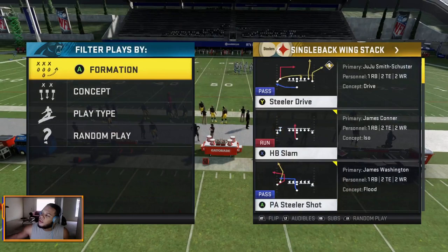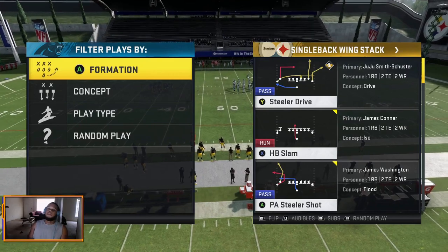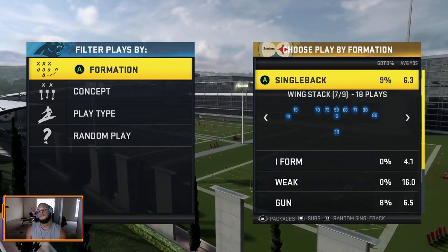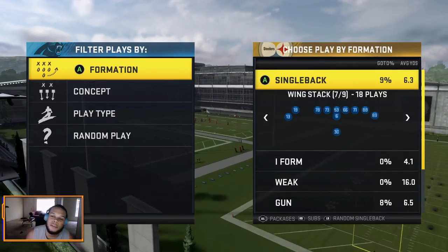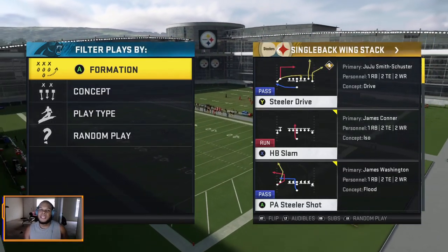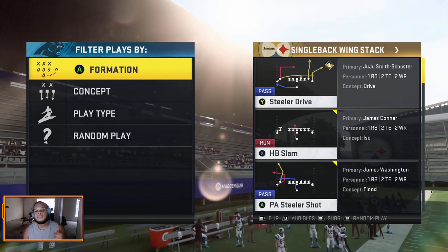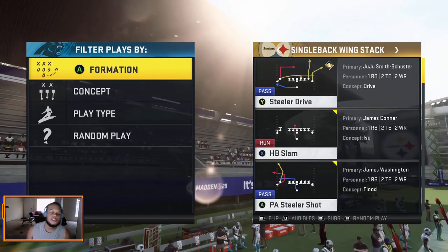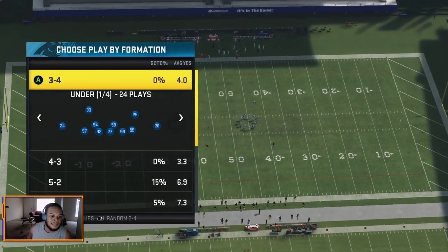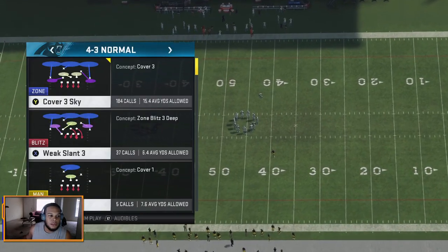Let's get back into this video. It is from the Pittsburgh Steelers playbook — the formation is the Single Back One Stack. This is what the formation looks like; it's a pretty popular formation but I haven't seen anyone run this play like me, so I'm giving you guys the exclusive. The play is called Steeler Drive and we're going to take a look at it against a base defense — a four-three.